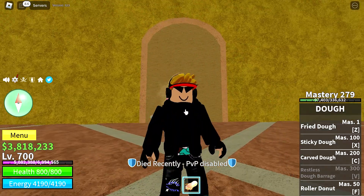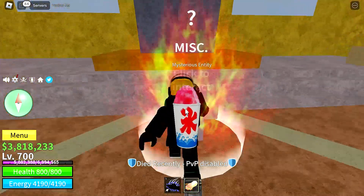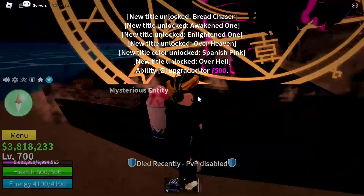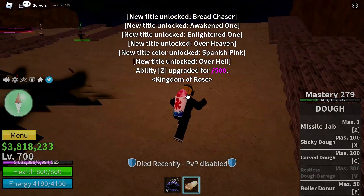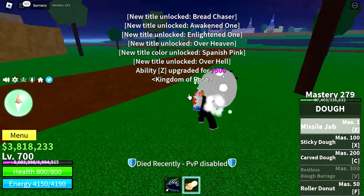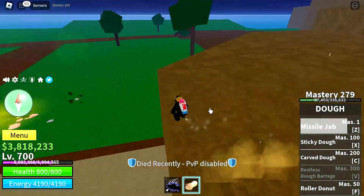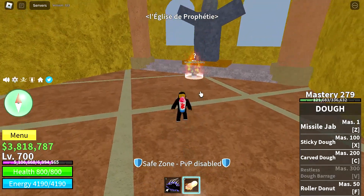Here we go, first skill unlocked. Let's check it out — awakening the fried dough skill. As it's only 500 fragments, it's really cheap. Without the missile jab, it creates a very big AOE like a bomb thing. You launch it out of your hand and it's very strong.